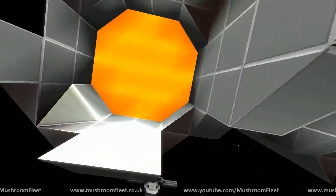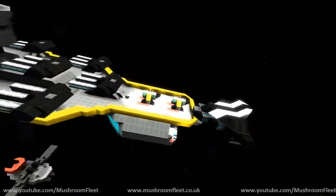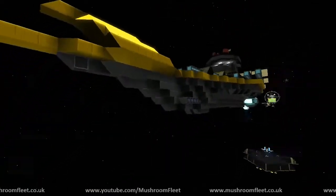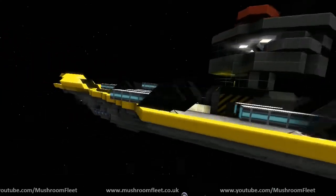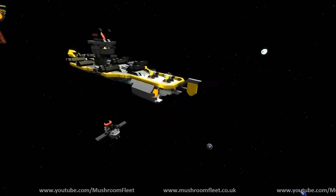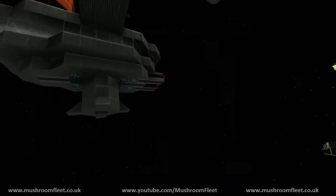Yeah, so there are others similar to it, but each with different styles. That version has hangars instead of turrets. And this is Phantom's space cruiser — with detachable planet lander. Thank you very much for bringing it along. Thanks everybody for watching, I'll see you all next time.